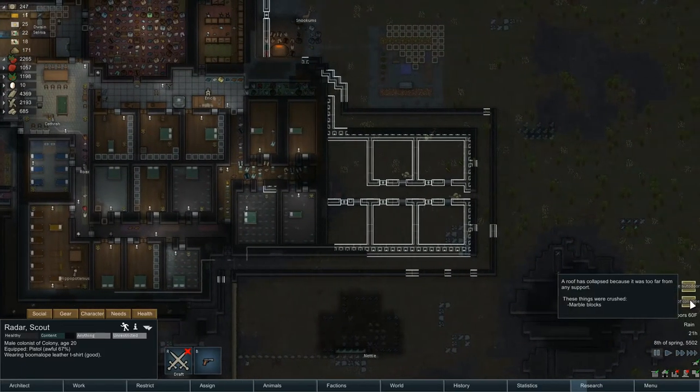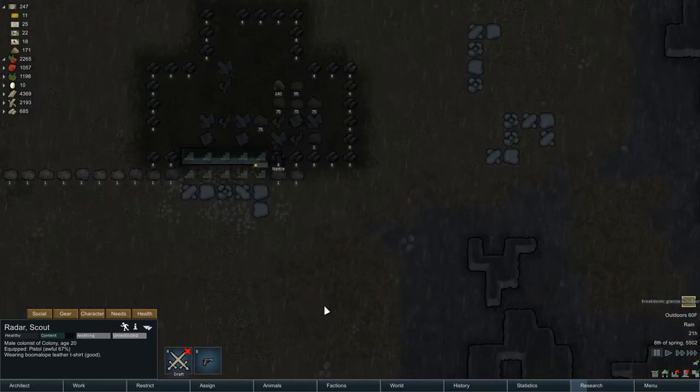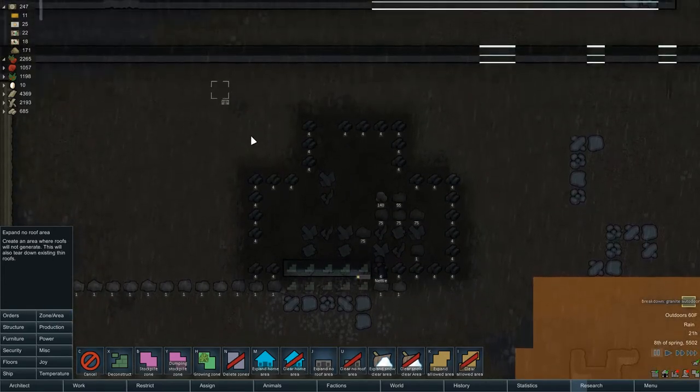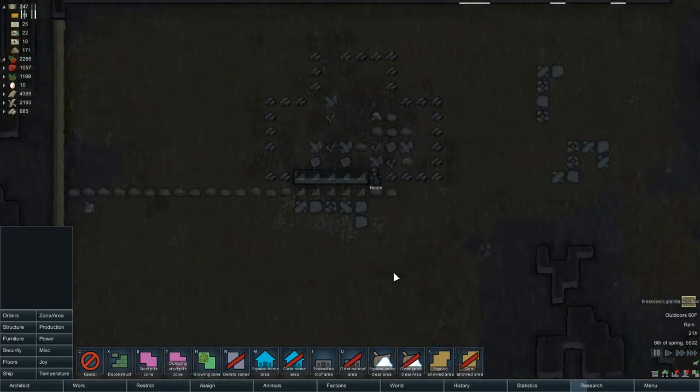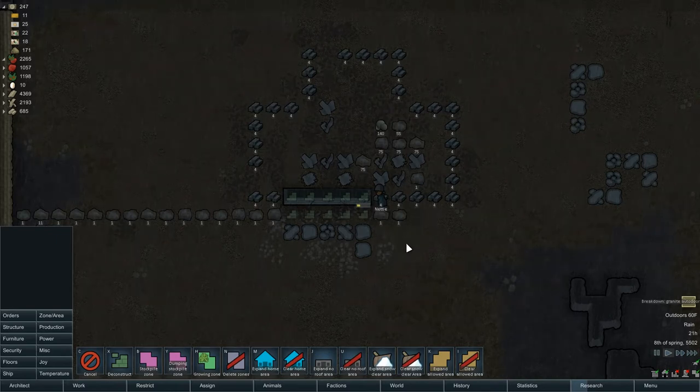Roof collapse! It was too far from any support. Marble blocks were destroyed. There's a roof over here — we almost lost Nettie, didn't we? Unroof — no roof zone. That won't happen anymore. Wow, that was close. So we lost — which marble blocks? I see fours. These aren't here anymore, but there was no roof over that. Kind of odd — I don't know the answer to that.